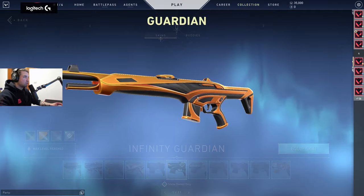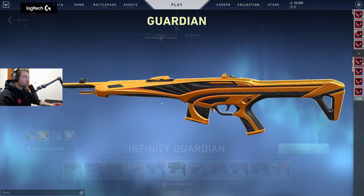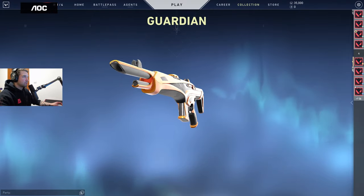Then we have the Guardian — same story again. The golden one seems the best; it has a Porsche design feel, very sleek looking. Look at the barrel — really clean.